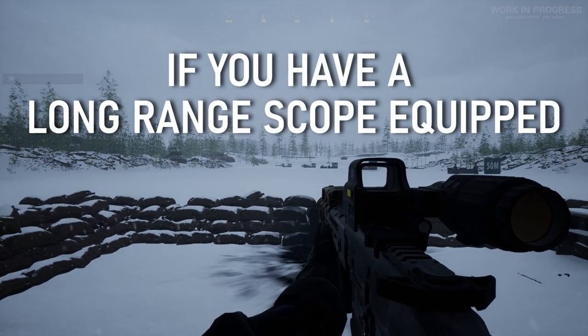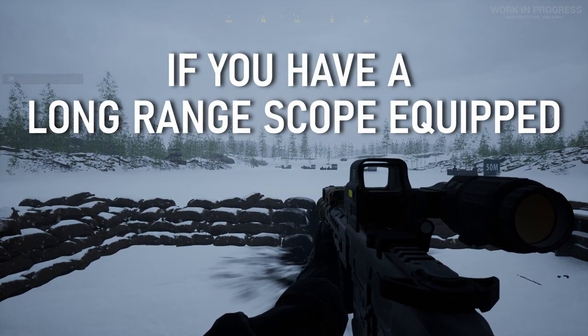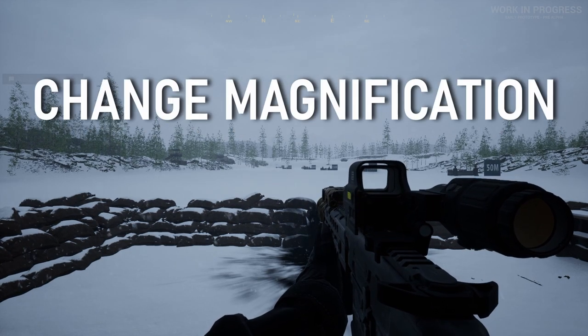Right now we have the 3x magnifier on. You can switch between magnifiers by pressing Alt+T. Press J again to cycle sight options — you can find a preferred setup. If you have a scope such as on a sniper rifle, you can change magnification by holding Alt and scrolling the mouse wheel forward and back.